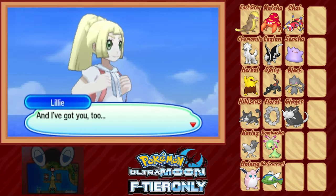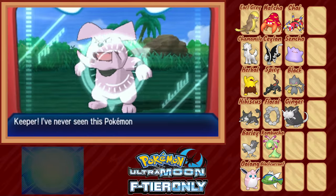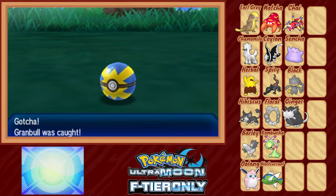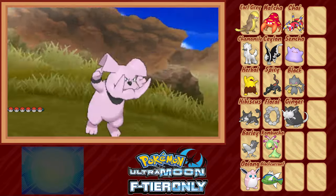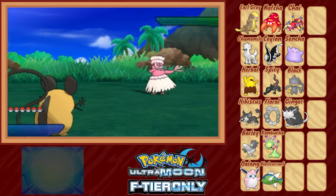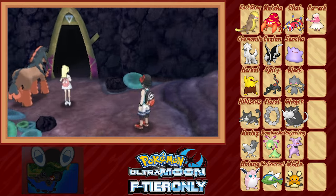New place means new encounter, so we track down a Granbull in the Poni Wilds. Realizing we need to fill out our roster a bit more, we backtrack to pick up a Dedenne at Blush Mountain and an Oricorio on Route 6. For the record, we banned the other forms of Oricorio, but the Pom-Pom style is up for grabs. Meet Darjeeling, White, and Pu'ar.